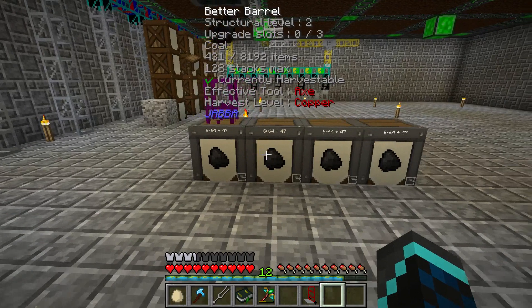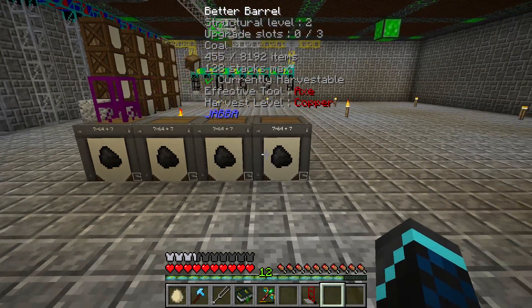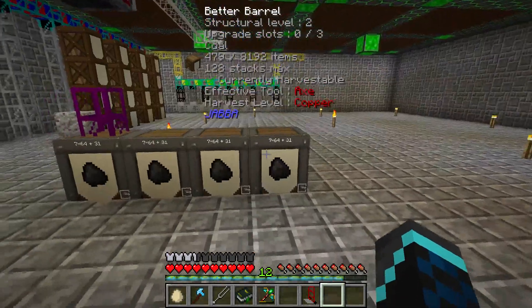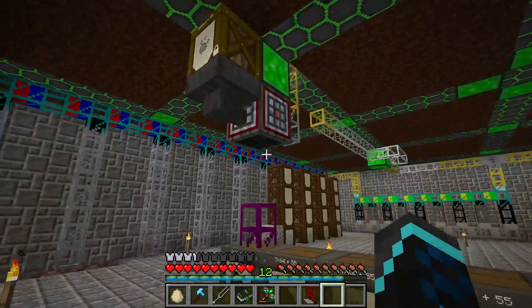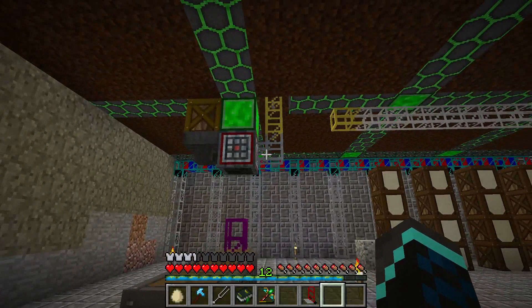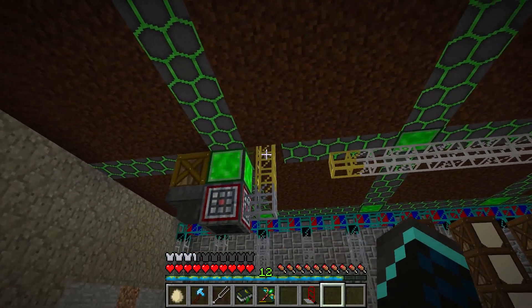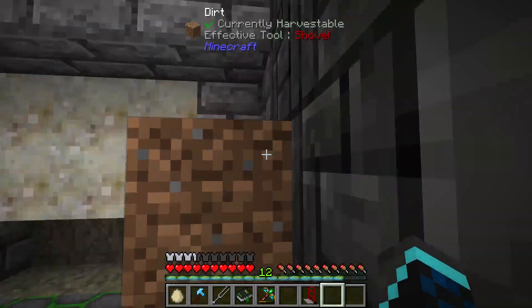Now, if we add upgrades to any of these barrels they will desync. But I honestly think that 8,192 coal as a buffer is pretty solid. So yeah, now that we troubleshooted the one issue we were having, the easier option is just to use emerald extraction pipes and whitelist. That's the simplest option.